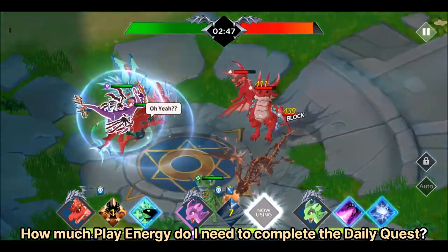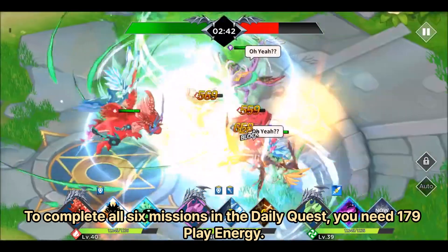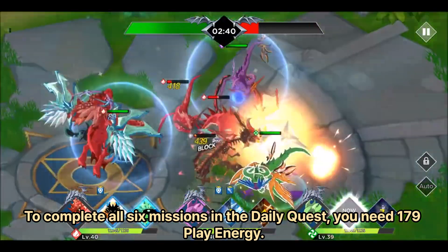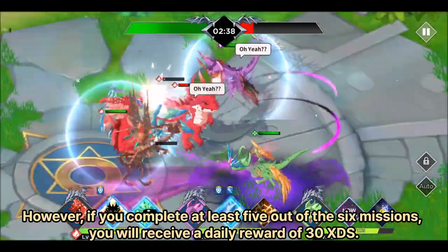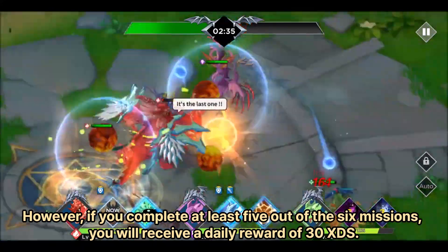How much play energy do I need to complete the daily quest? To complete all six missions in the daily quest, you need 179 play energy. However, if you complete at least five out of the six missions, you will receive a daily reward of 30 XDS.